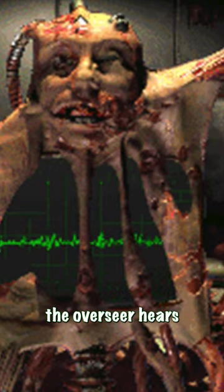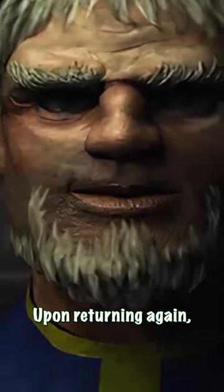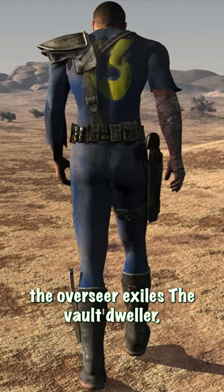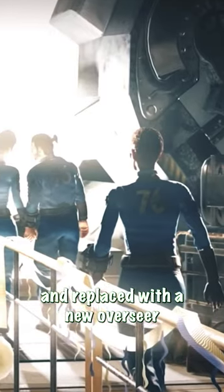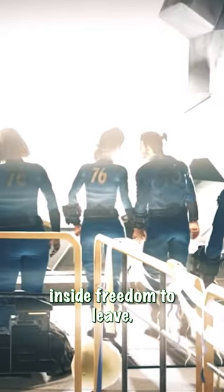Once you return with the Water Chip, the Overseer hears about the horrors of the wasteland and tasks you with a new job to stop the FEV mutants. Upon returning again, the Overseer exiles the Vault Dweller, afraid that the other members of the Vault would want to leave also. Eventually, the Overseer is executed and replaced with a new Overseer that allows the Vault residents freedom to leave.